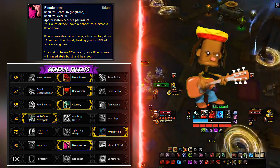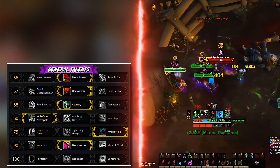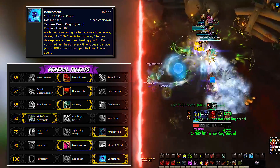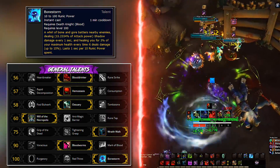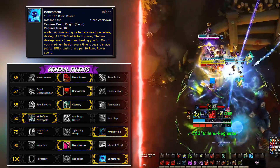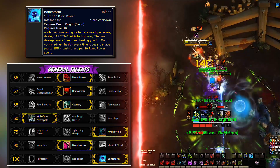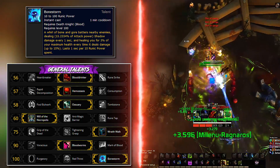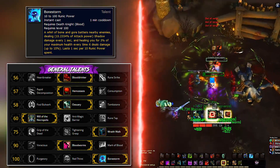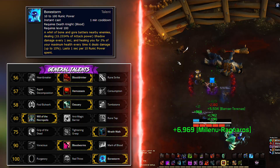Last row — for the majority of cases take Bone Storm. This bad boy deals AoE damage and heals you for quite a lot for its duration, and is definitely mandatory for Mythic Plus. The other two options are more niche: Purgatory is your cheat death mechanic and works well in progression raiding when you're tackling a difficulty for the first time. Red Thirst used to be the best for raiding, but as people get more gear they can afford putting more effort into DPS output, which Bone Storm also provides.